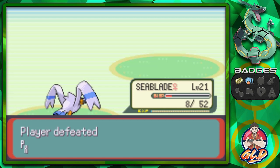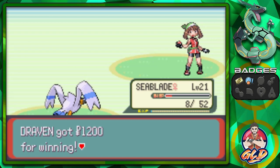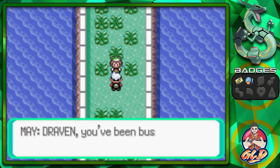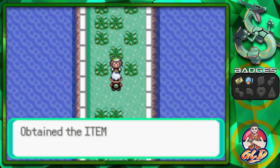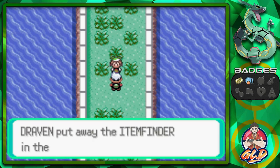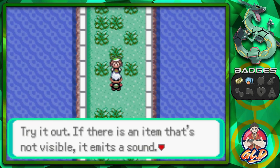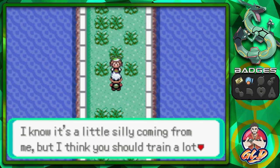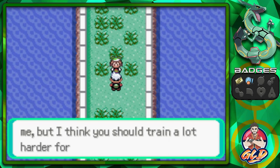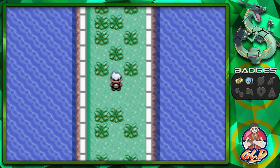We defeat Trainer May and she says 'Yikes, you're better than I expected - you've been busy training too. You deserve a reward.' We receive an Item Finder. She explains: 'If there's any item that's not visible, it emits a sound.' May encourages Draven to train harder before their next meeting. Time to heal up the team.